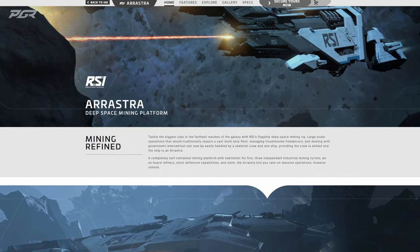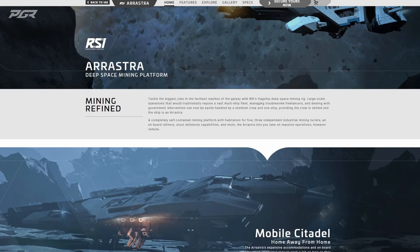So it says: RSI Arrastra — Deep Space Mining Platform. 'Tackle the biggest job in the furthest reaches of the galaxy with RSI's flagship deep space mining rig. Large-scale operations that would traditionally require a vast multi-ship fleet, managing troublesome freelancers and dealing with government intervention, can now be easily handled by a skeleton crew and one ship — providing the crew is skilled and the ship is an Arrastra.' A completely self-contained mining platform with habitation for five, three independent industrial mining turrets, an onboard refinery, stoic defense capabilities, and more.